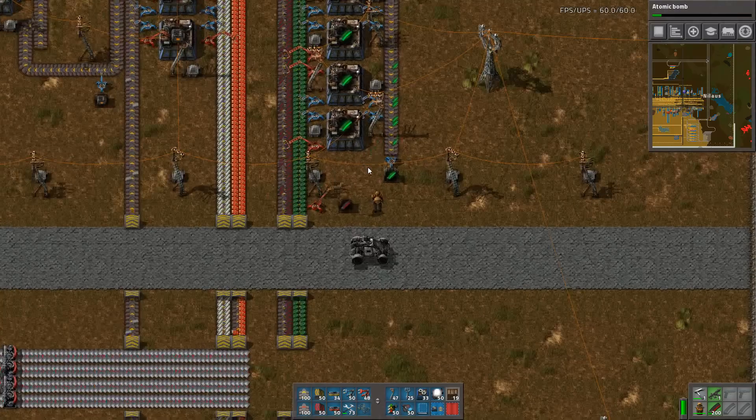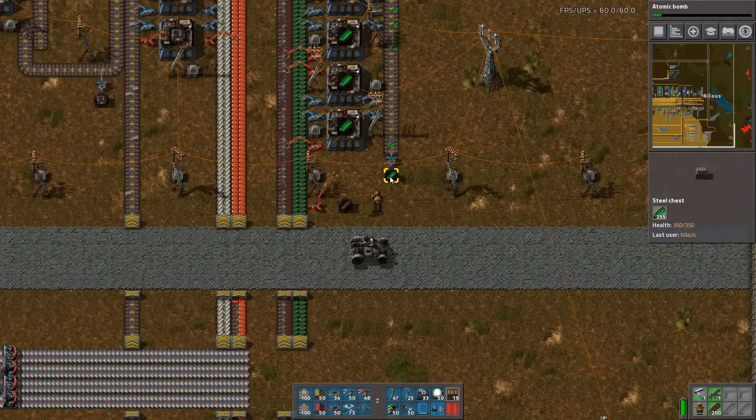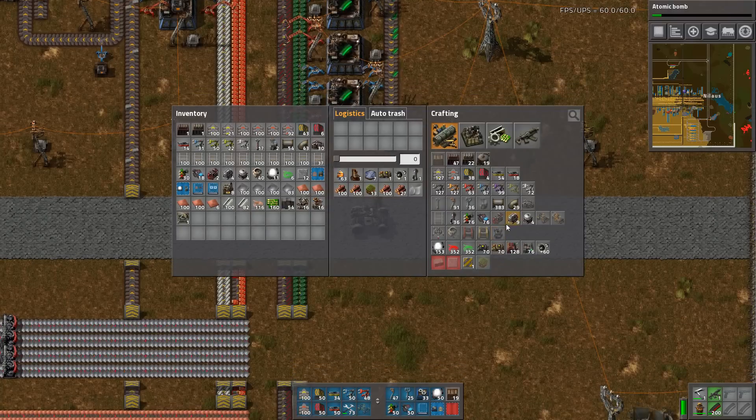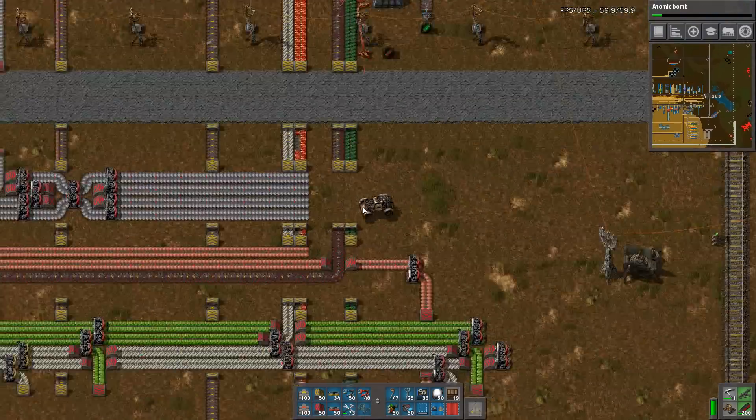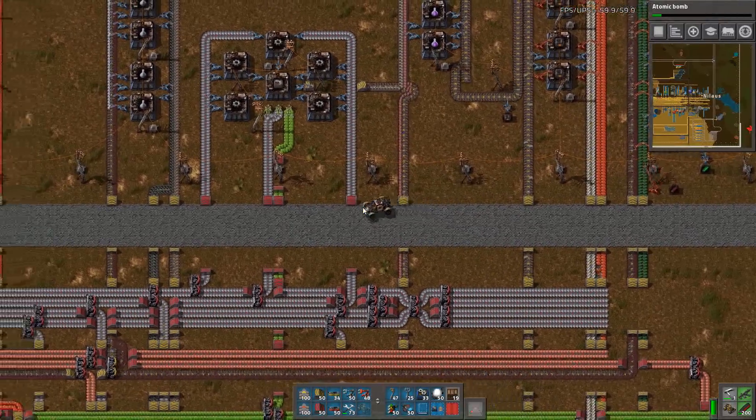They're producing — that's very nice. They're producing. What do we have? 200 at this point — very nice. Do we have a tank yet? I do not have a tank. I need engines. Let's build the tank, because then we are ready to head out by the next episode. That should be good.